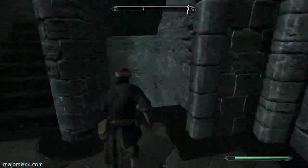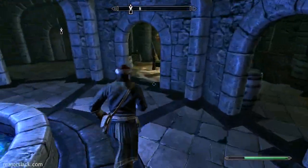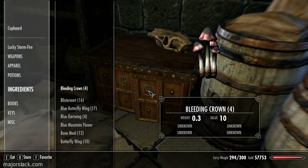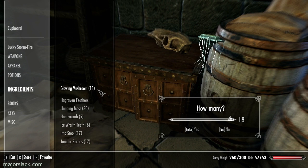Take all those potions as well as some enchanted weaponry down to see Toltear. Sell only enchanted weaponry, and sell some power potions to defray the cost of purchasing Alteration skill training. Then I just want to dump all these ingredients back into the cupboard.